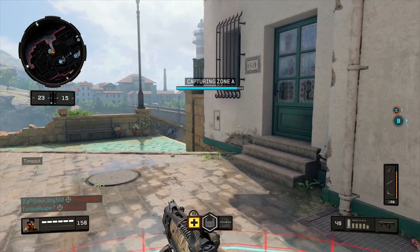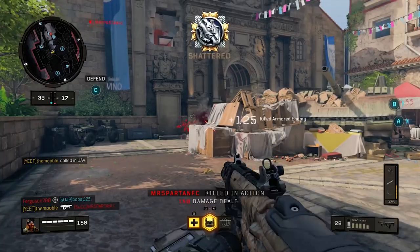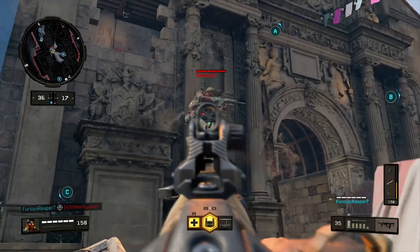First attachment, you're going to want Quick Draw. If you have Quick Draw available for whatever gun you want to use, you have to use it, because you're going to be outgunned in every fight if you don't. If you both see each other at the same time and one of you has Quick Draw, 95% of the time the person with Quick Draw will win.